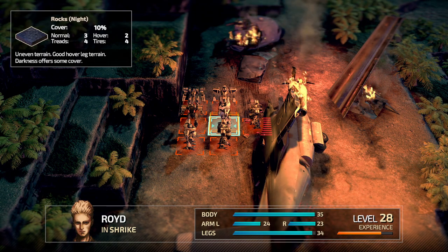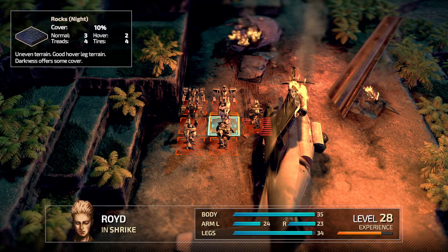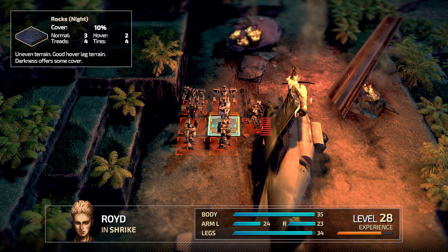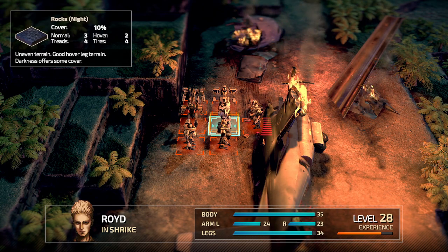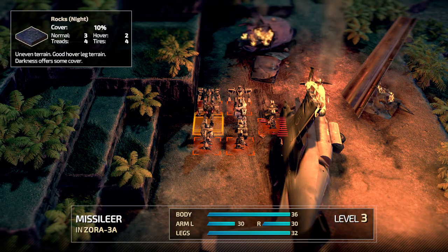Obviously it'll take a lot longer if you have the enemy spread out the damage. Roid is no longer gaining any more levels because he's maxed out his dodge skill. So now that that's done, we start attacking the enemies.